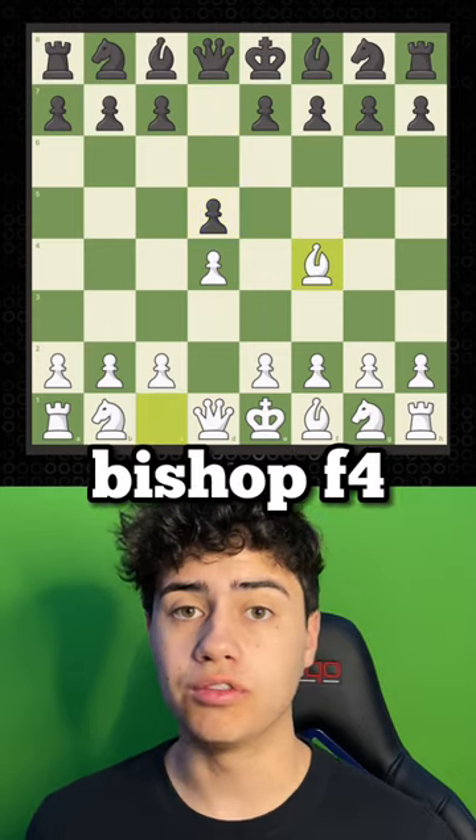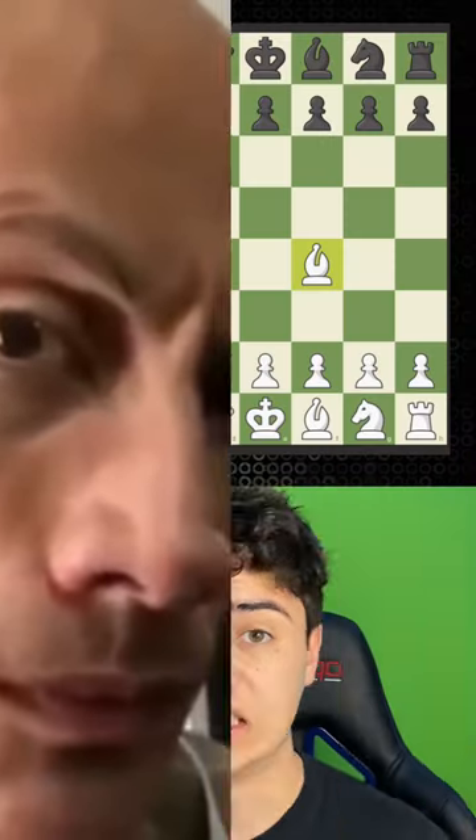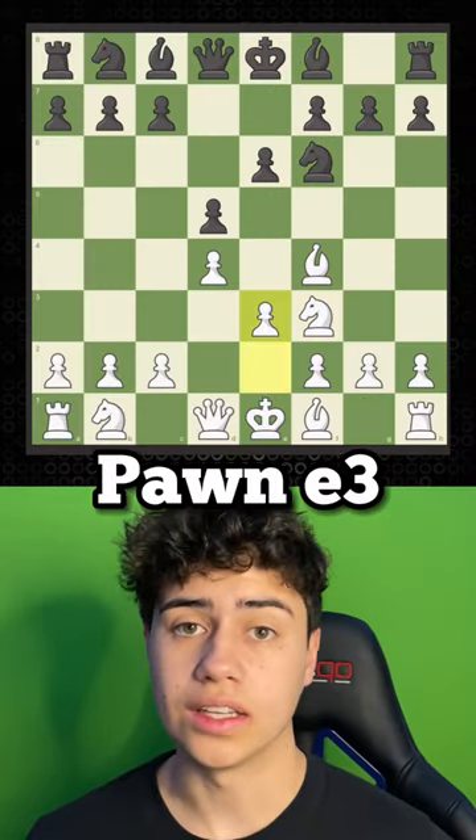It starts with our queen pawn, followed by bishop at f4. Now it gets spicy. Then we go knight f3, then pawn e3.